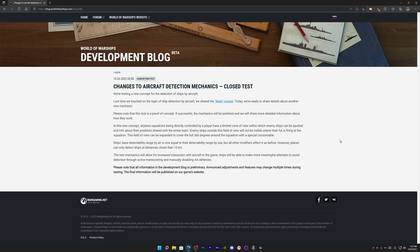There is a new aircraft detection mechanic in early testing. They're working on a concept to reduce carriers' global spotting while increasing direct player control over spotting. The new concept is that the aircraft squadron will have a limited cone of view within which enemy ships can be spotted and position info shared with the entire team. Ships outside this field of view will not be visible unless their AA is firing at the squadron.